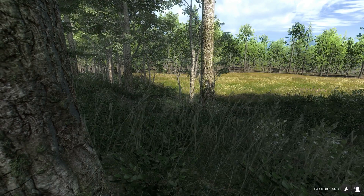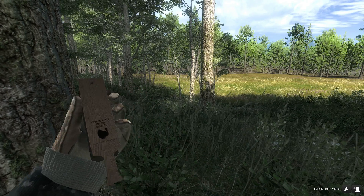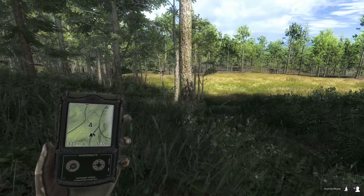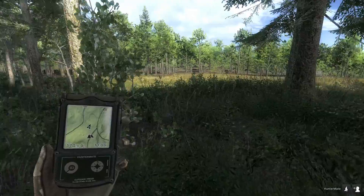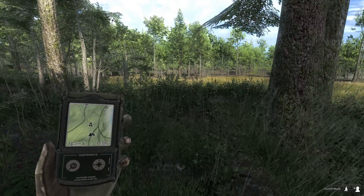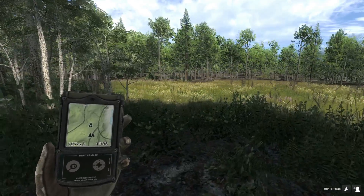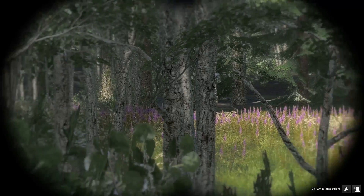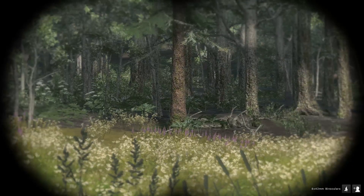We've got some turkeys in front of me, so I'm just going to keep giving it a little squawk on my turkey box caller and hopefully lure our first male in. What we're going to do is try and get a nice decent male and then have a close-up look at it in the trophy shop mode so we can see it really close. I'm hoping to see the animations as soon as we spot one. This is a really good spot near the middle lake on the left-hand side - the surrounding meadows are great for turkey.